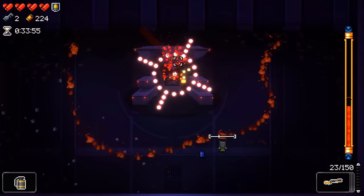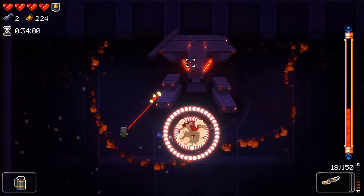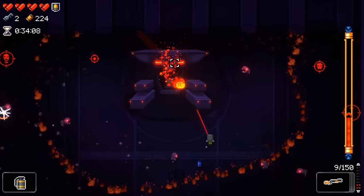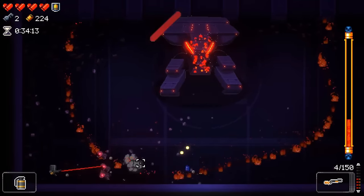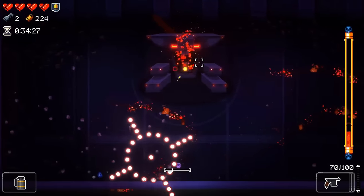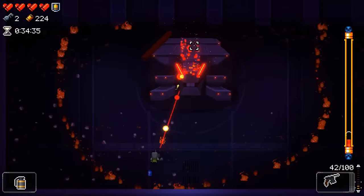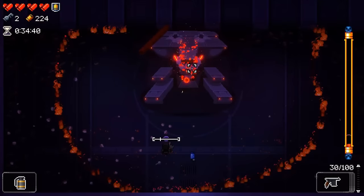I avoid the targeting icon by moving counterclockwise around it and dodging when I feel it is necessary. Then I dodge through the laser and start killing the rats that spawn — you really don't want too many of them to appear when the rat is doing another attack, but luckily he does the four laser beam attack, which is not that difficult to avoid. Another targeting lock, counterclockwise, dodging when necessary; another laser beam; jumps up into the air for the triple-bullet wave again — not a problem. And this rat is toast.